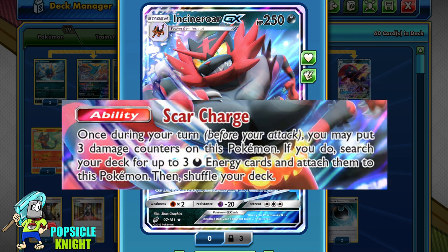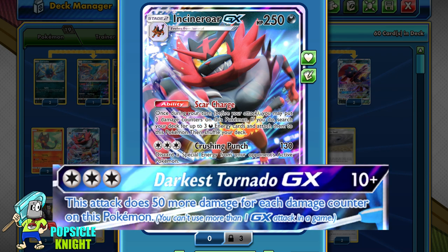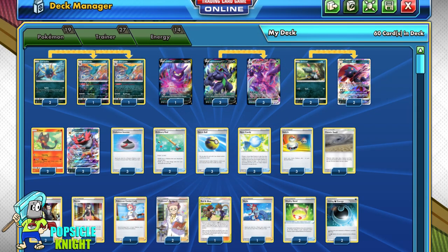Next is Incineroar GX with the Scar Charge ability. Once during your turn, you may put 3 damage counters on this Pokémon and, if you do, search your deck for up to 3 dark energy and attach them to this Pokémon. This is 100% guaranteed to get 3 dark energy into play, so long as you have energy left in your deck. It's also worth noting that its Dark Tornado GX attack can do more than 300 damage if you have 6 or more damage counters on it, which can plan a knockout blow on tough opponents.